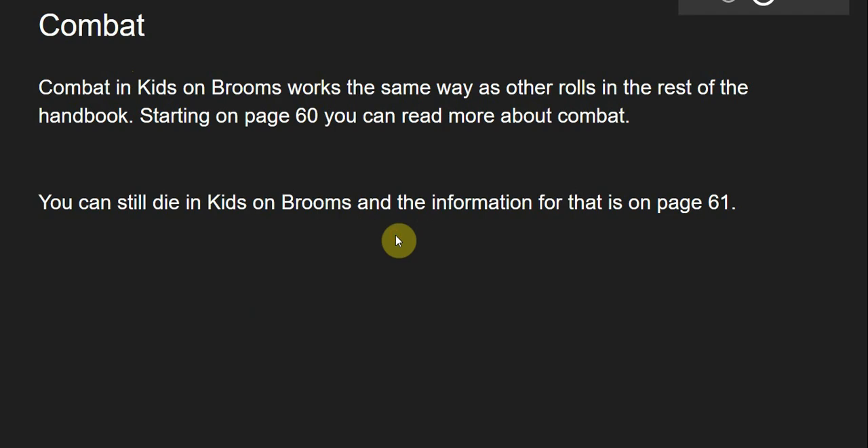Combat — the rules for combat are shaky at best. They are very straightforward even still, but there isn't a lot of in-depth information about combat. Diving into combat is a very quick and straightforward process. You can start reading about combat on page 60. Keep in mind that in this system you can still die, and you can read more about that on page 61.